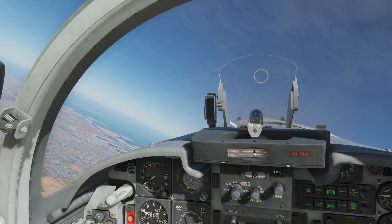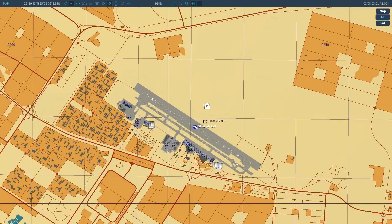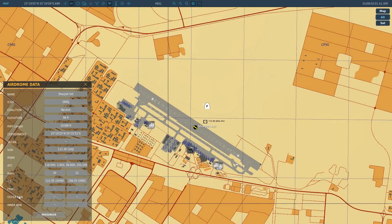Just for your general knowledge: if you're doing an approach and using the outer and inner beacons — this airport doesn't have them — when you go over those beacons, rather than just having the needle switch around, you would actually get a tone in the aircraft indicating you're over those beacons. That only happens with the inner and outer beacons that you can have with runways.